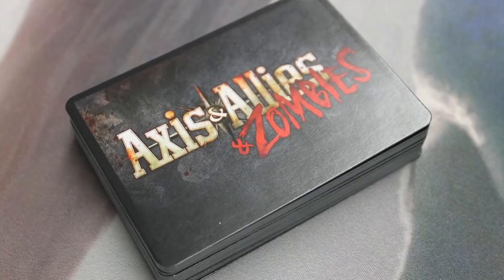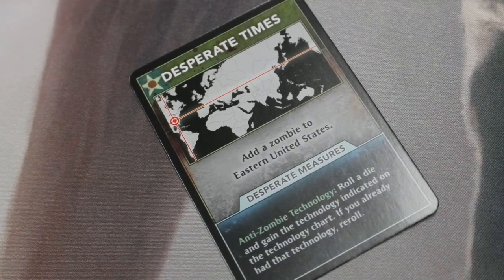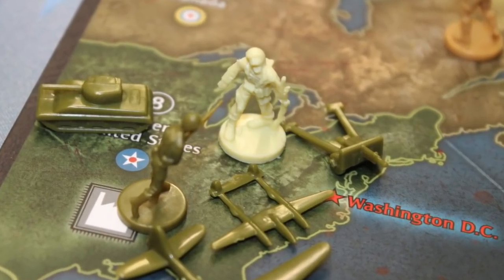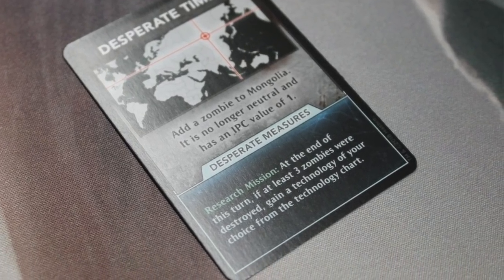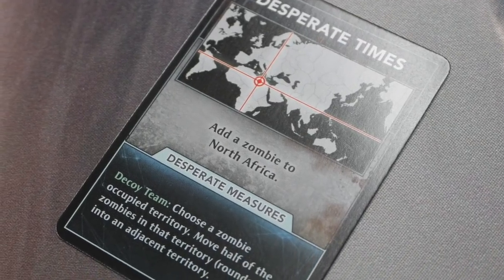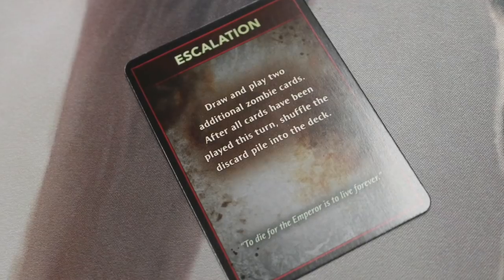Every round, players go in a specific order: Soviet Union, Germany, United Kingdom, Japan, and then the United States, then cycle back through. At the beginning of every player's turn, you draw a card. These cards have two sections — a top section and a bottom section. The top section tells you where a zombie outbreak is going to occur; you simply place a zombie unit on whichever part of the board it tells you, regardless of whether there are already troops there. The bottom of the card may give you some advantages, like allowing you to develop anti-zombie technology. You may also draw an escalation card, which tells you to draw two more cards and play them out — things are getting a little bit scarier.